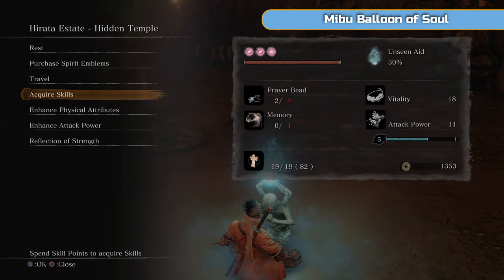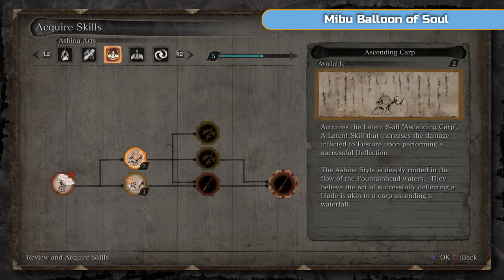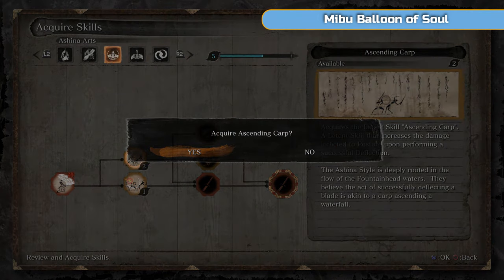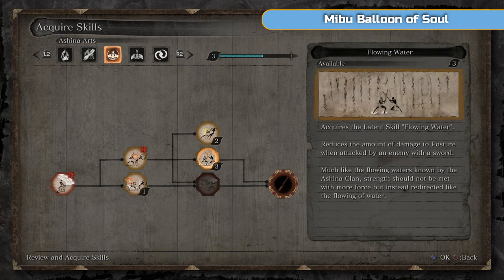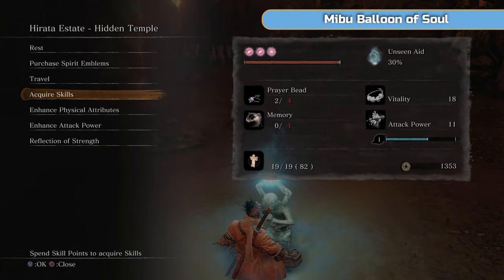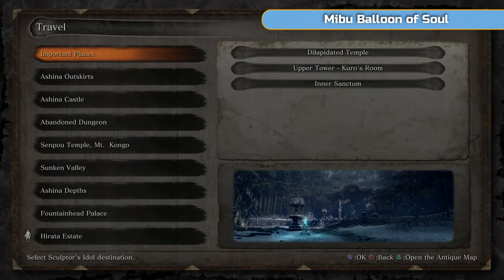That's exactly where we are. I'm just going to look at the skills — we've not done this for a while. You've been able to do skills however you want. There are some decent ones — those two there are worth grabbing because they help with posture damage. I'm going to go for Virtuous Deed, which gives you more money and better item drops because we will be farming later.